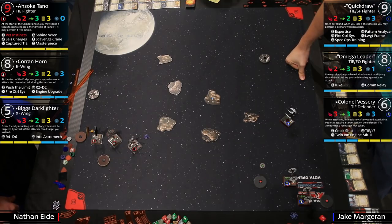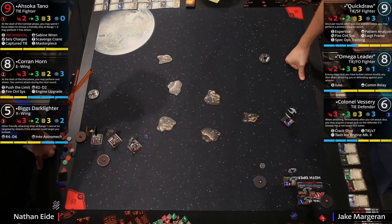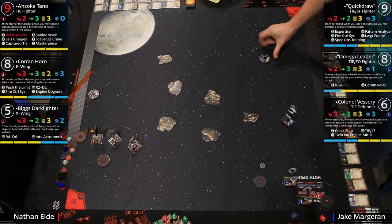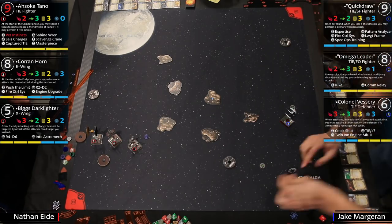Biggs has R4-6 — if you take three or more uncancelled hits you can take a stress for every hit beyond two and cancel damage for every stress you take this way. He's also got Integrated Astromech — you can jettison your astromech to discard a damage card, so it's all about survival. Biggs is making you shoot him, Corran is regenerating shields, Sabine is giving free actions to Corran, and of course Corran can double tap.